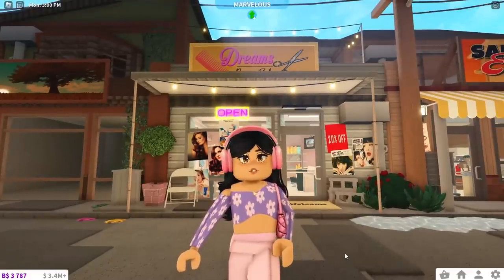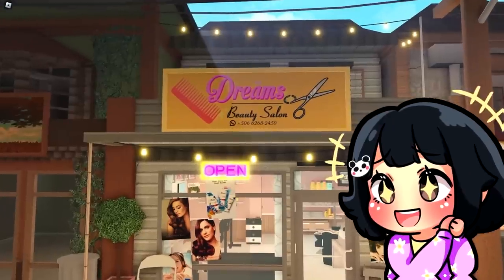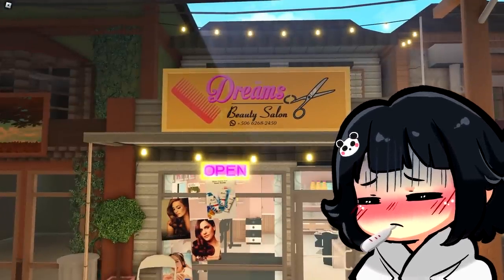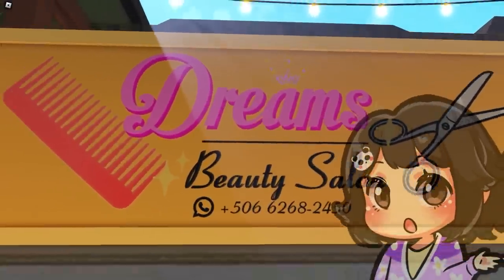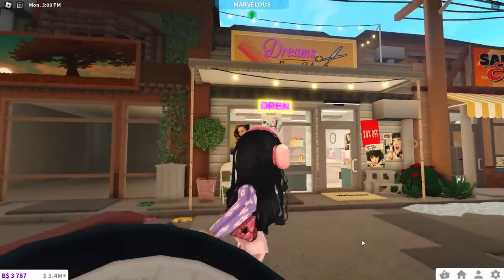Finally finished our decal and it looks like this. It's called Dreams Beauty Salon. And yes, that is a free decal that I found — well, I put the scissors and the comb, but the middle part I found for free on PixArt. So yeah, that's our logo.